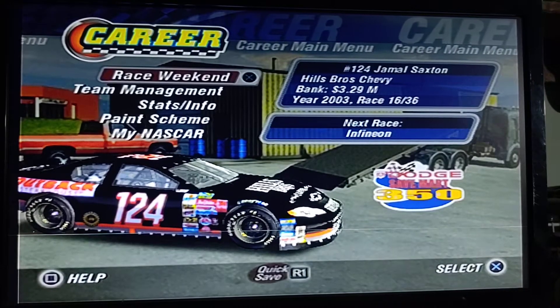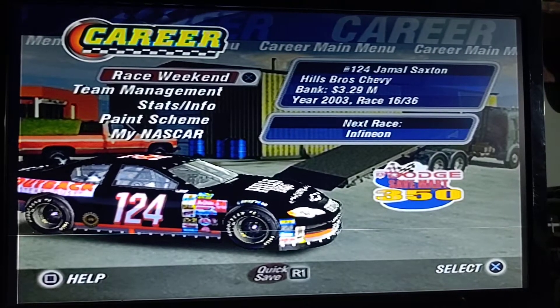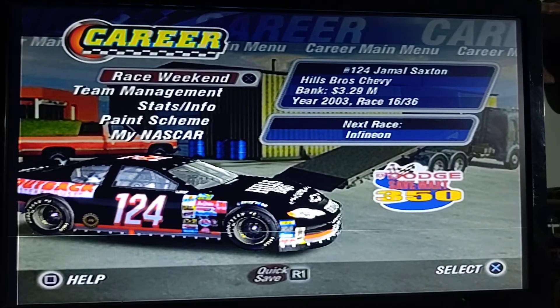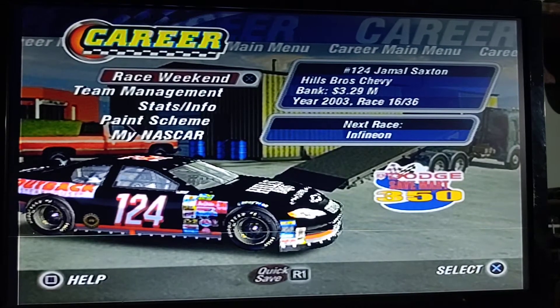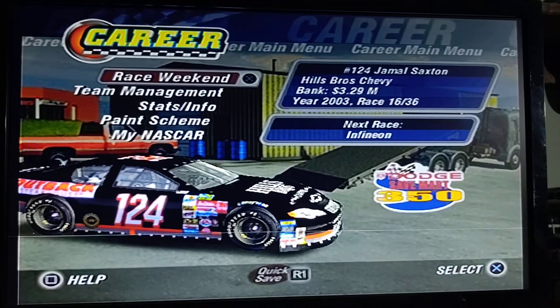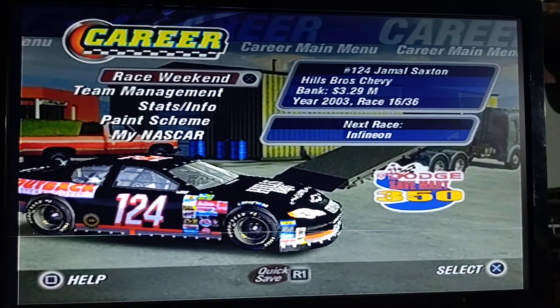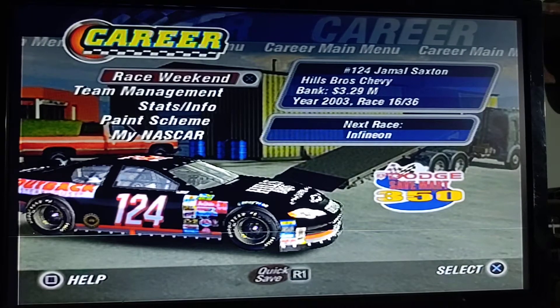Hey everyone, welcome back to the Dinosaur Thunder 2004 career for race 16 of 36, season 1 of the career. We're going to Sonoma today — Infineon as it's known in this game, but it was called Sonoma. We'll change the name a little bit, but we're going to Sonoma.